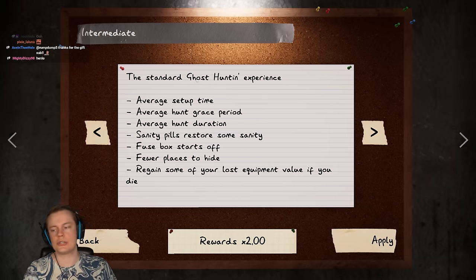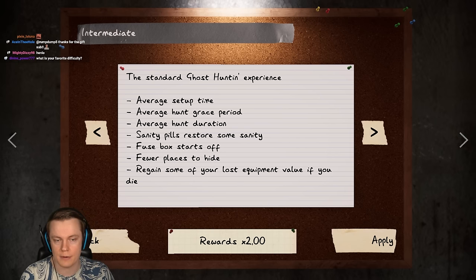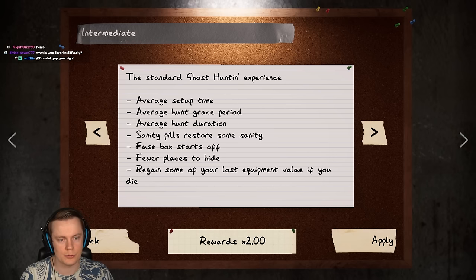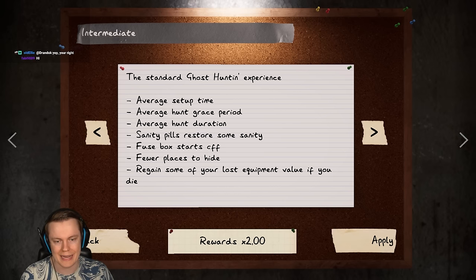So the devs have said this is the standard they're going towards. Average setup time - so it's less than five minutes this time. Average hunt grace period - a little less than five seconds. Average hunt duration - little less than 20 seconds. Sanity pills restore some sanity, I think it's 35. Fuse box starts on here, which is actually going to make it easier because we're going to be able to detect temperature way quicker. Fewer places to hide - so a few are going to be blocked already.